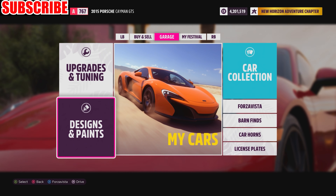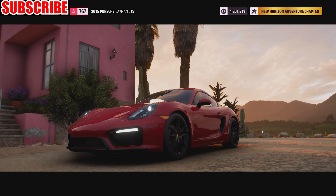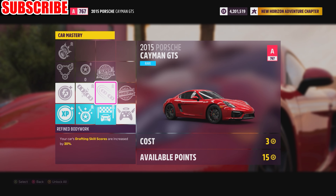Back out and now go to designs and paint. Choose car, then sort by performance class. Select a new Cayman, and this will skip the cutscene, making the process much faster. Go back to car mastery and repeat this process for all of the new cars you bought.